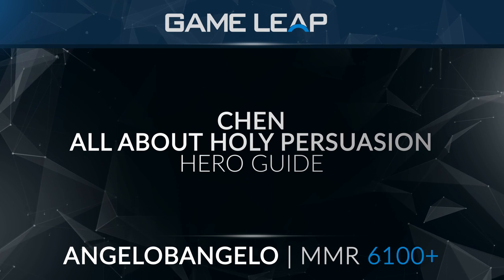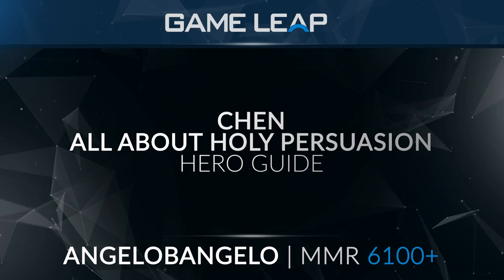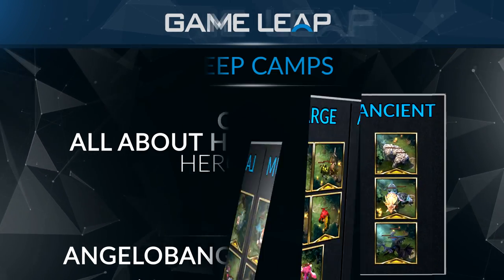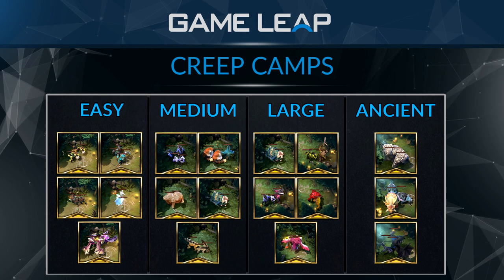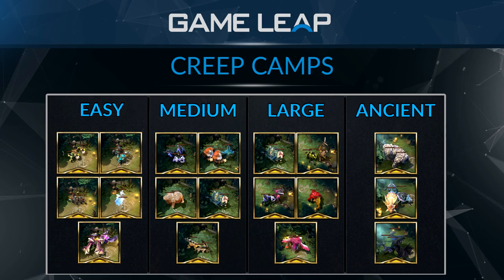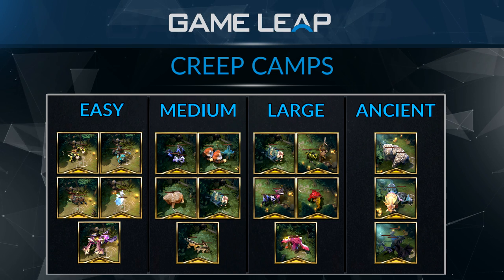Hey guys, it's Angelo Bangelo from GameLeap.com and this is the continuation of my Chen guide. This part is going to go over all the different creeps that you can persuade with Holy Persuasion. There are four types of creep camps in the game: easy, medium, large, and ancient. You'll be getting the majority of your creeps from the large camps, so we're going to go over those first.